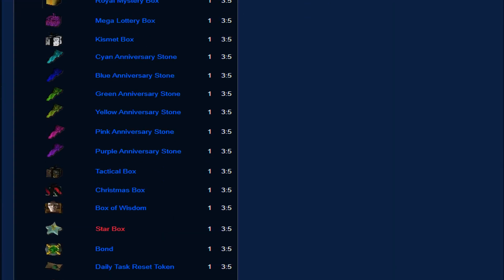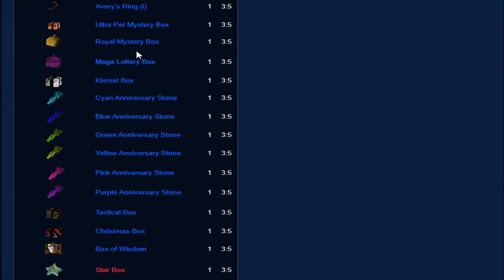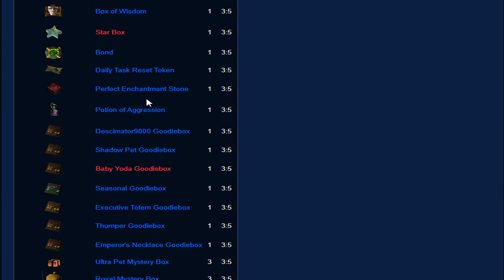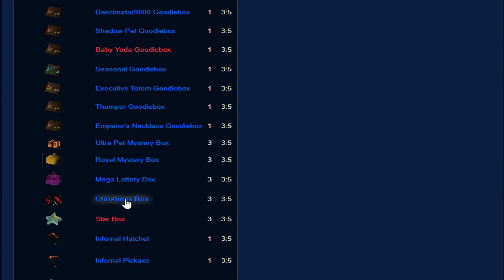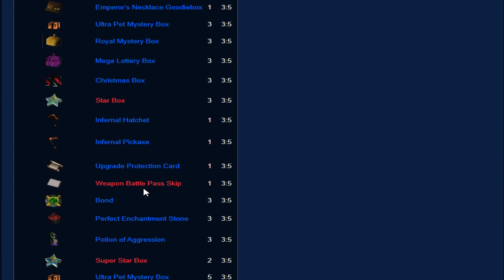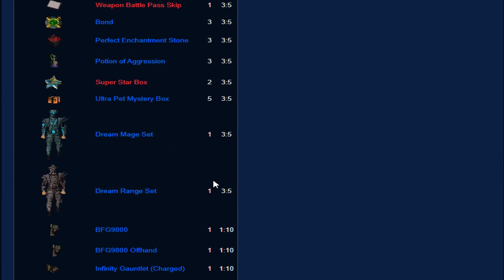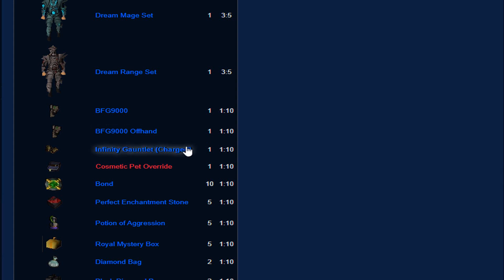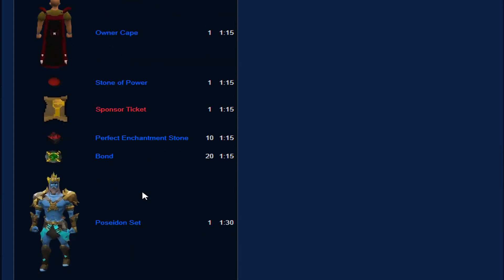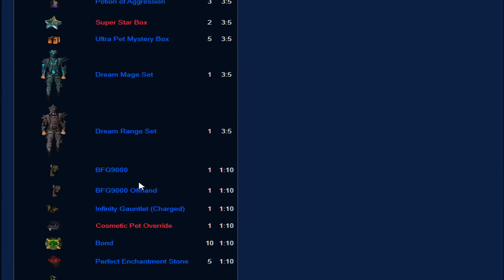From the Box of Treasures, we can get items like Tricks Amulet, Ultra Pet Mystery Box, Royal Mystery Box, Mega Lottery Box, some Anniversary Stones, Tactical Box, Baby Yoda Goody Box, Christmas Box — we can really get a lot of Mystery Boxes from these. Also Infernal Hatchet, Infernal Big Axe, Dream Mage Set, Dream Range Set, BFG Weapons, Infinity Gauntlets, Black Diamond Box. Even the Owner Cape, Poseidon Set. These caskets really contain mad loots.